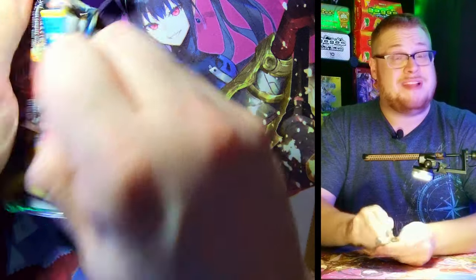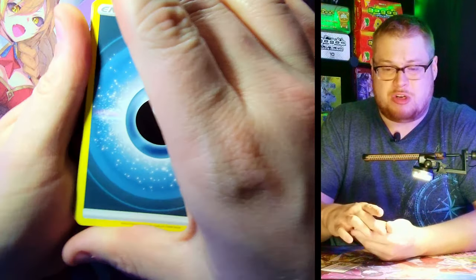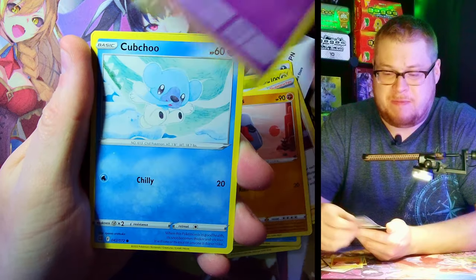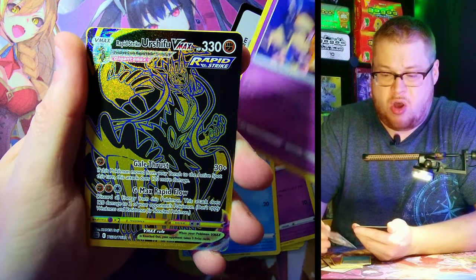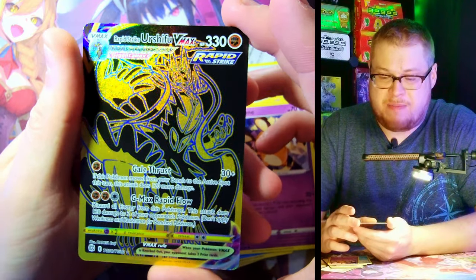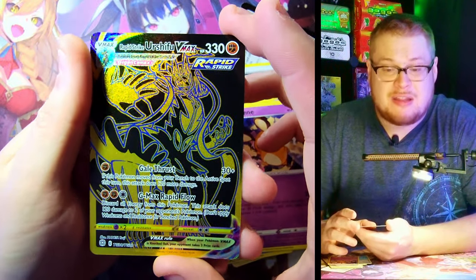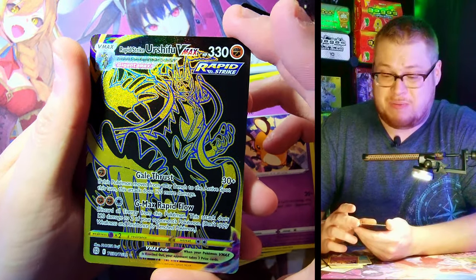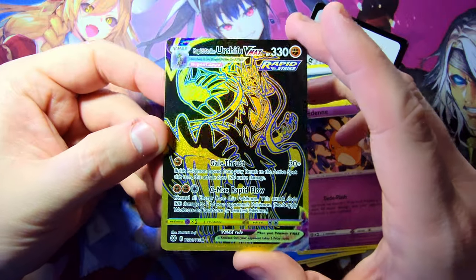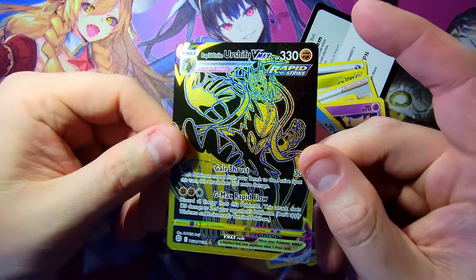Come on, give us something good — I want a full art trainer or another Trainer Gallery. We got Bite, Snorunt — lots of good Pokemon choices in this set. Crabominable, Diancie — holy cow that's a big hit from the Trainer Gallery! Urshifu V-Max — I don't even know what you call these crazy black and gold cards, but they are so nutty looking. Like holy crap, that is cool! That is a great looking hit. Just behind it, another Manaphy — that Manaphy likes to float behind the Trainer Gallery cards.